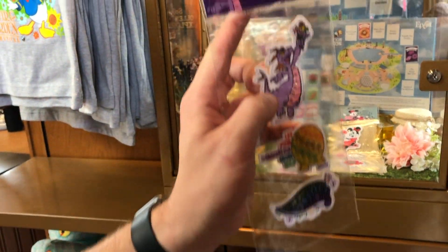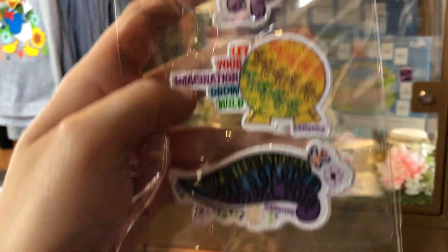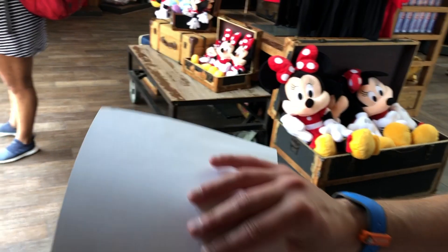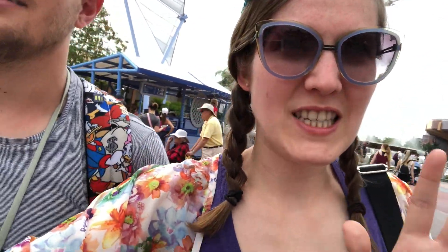Of course we had to go for Figment - one patch says Figment and the other says 'Let Your Imagination Grow Wild' plus the Epcot Flower and Art Festival 2019. You also get to keep your map as a souvenir with a stamp on it to confirm you collected your gift. On our way to the DVC member lounge we spotted Daisy with a bunch of stars - we think this is the final scavenger hunt spot we missed!